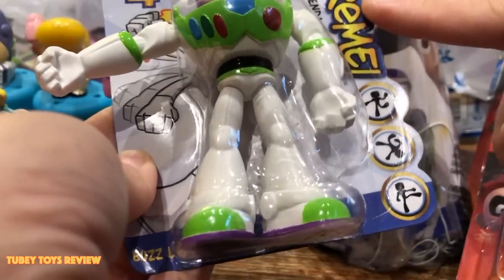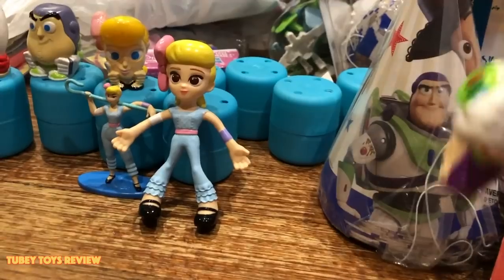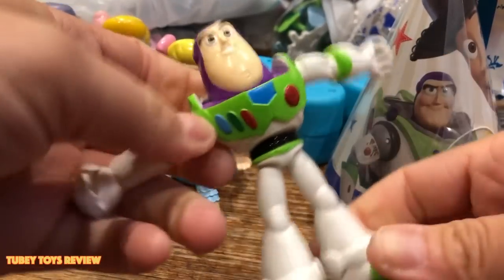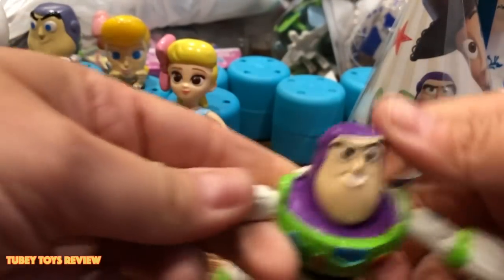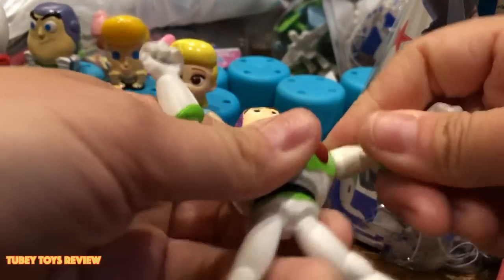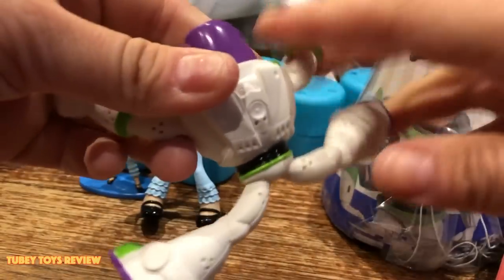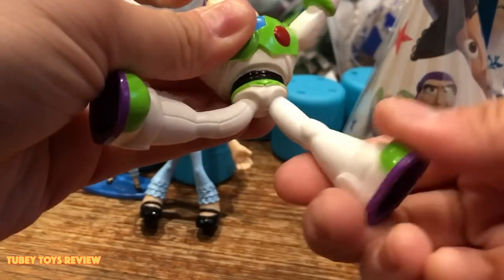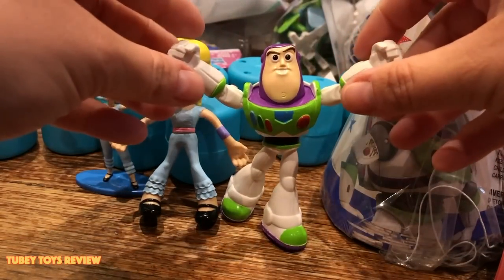This is another Flickstream bendable figure — Buzz Lightyear. I like these figures. I really hope we get Forky on our next toy hunt. We have to try to go to another Five Below. They're really super bendy, no joints or anything, but they have really cool bending action. If we go to another Five Below today, we could find Forky.